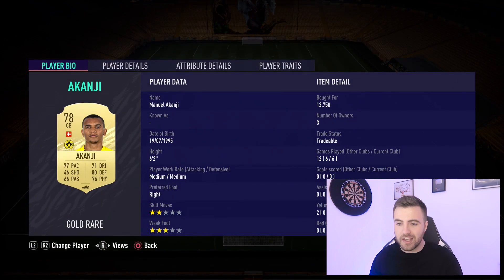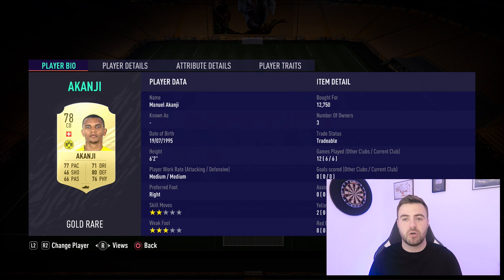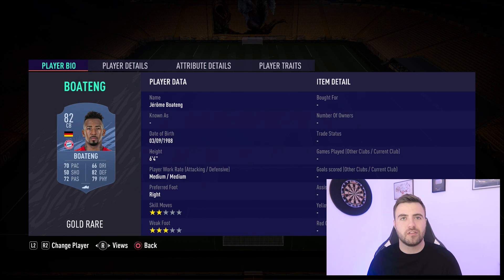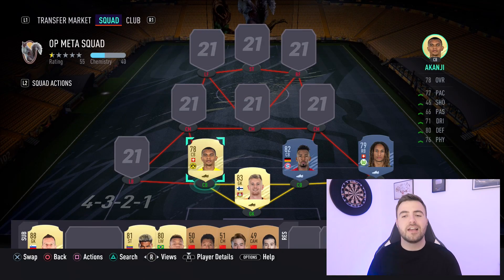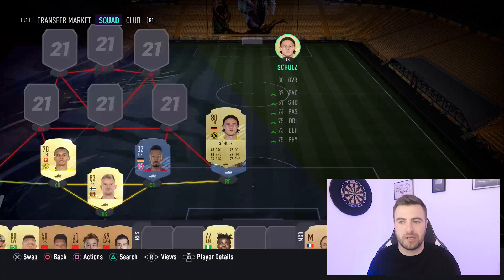Akanji is our left centre-back - a super quick player with 77 pace at 6'2". His defensive stats are lovely: good standing tackle, good sliding tackle, and good jumping to extend that height. His short and long passing is actually better than Mbabu's, which is mind-blowing. He's really composed on the ball. A 3-star weak foot means you're a little more limited, but as long as you do the simple stuff - win the ball back and get it to more creative players - you shouldn't be struggling.